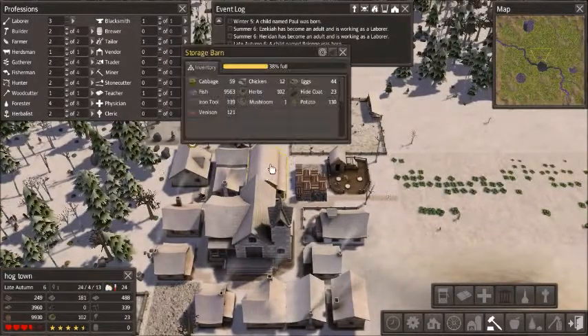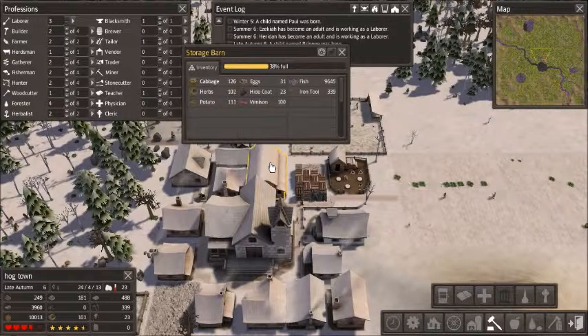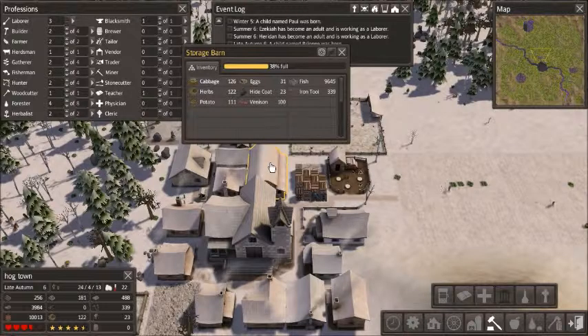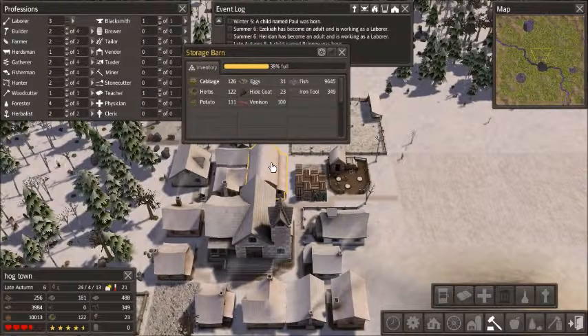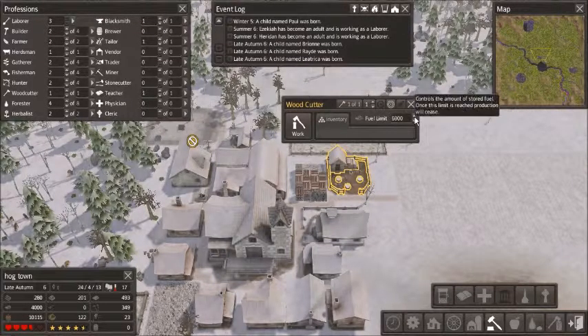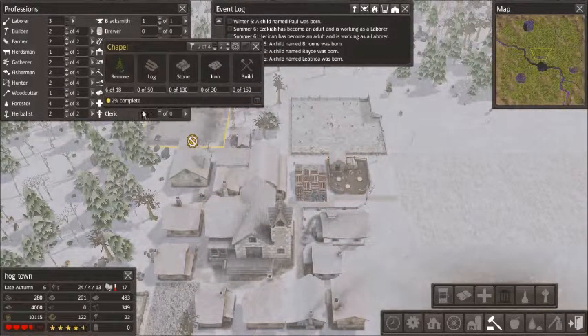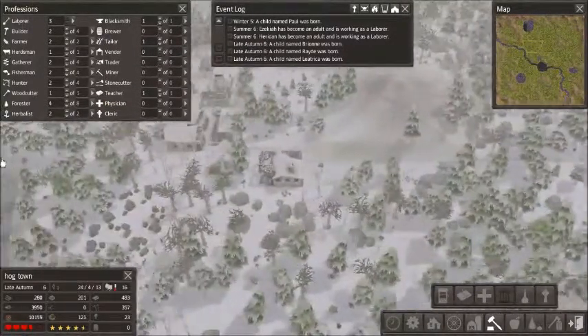Another reason why I'm lowering it is because right now we have 100 venison, about 100 potatoes, about 100 cabbage, and we have 9,645 fish — our fishers are doing very well. I also want to increase the food limit. When this chapel is built, I'll set someone to be a cleric and that should raise happiness by half a star.